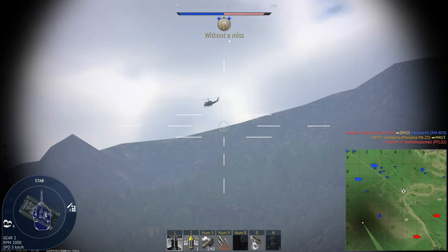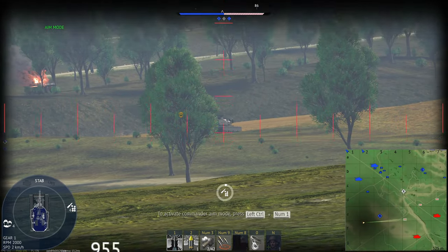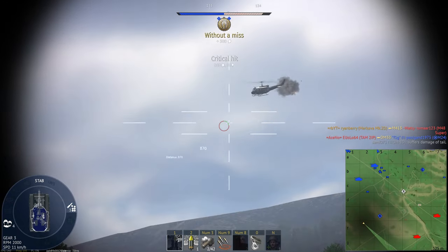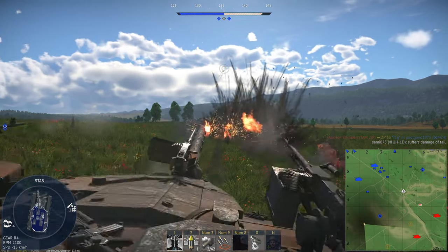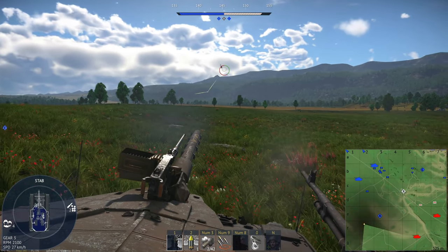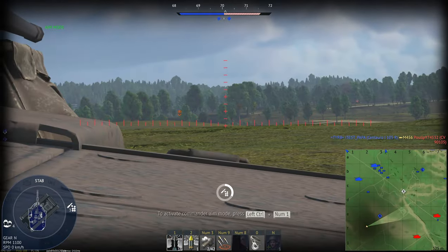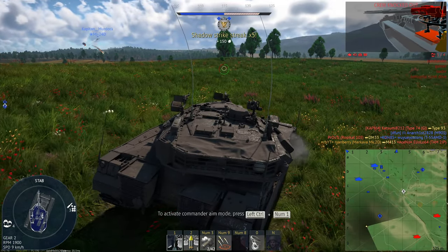There's a heli — I think it's the HKP3C. M48 Super — got him, beautiful. That Leopard is trying to shoot me though. Oh, it's a UH-1D with rocket pods! If you hit me please let the composites do their work. Okay he's out of rockets — that works for me, go have fun over there buddy. Oh he's looking at me — got him, that was nice.